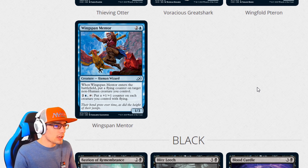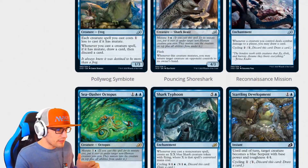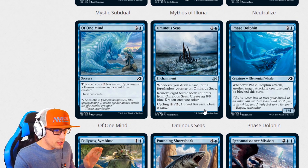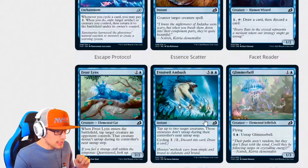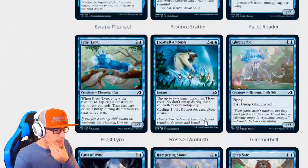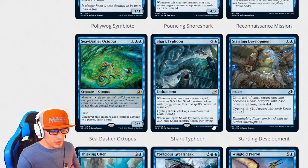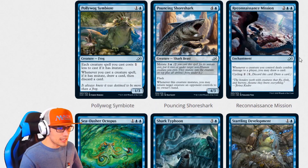That is blue in Ikoria: Lair of Behemoths. What are your favorite cards of the set? We've seen a lot of really heavy cards here. My favorite rare has got to be the Sea Dasher Octopus — by far. My favorite common might be Reconnaissance Mission, or it might be Polliwog Symbiont — it's got incredible value. So does Ominous Seas. As for bomb mythics — I don't think blue has very many mythics to choose from. There are no mono blue mythics in the set, so we're unable to pick from one. We do have lots of really good rares to make up for that. Voracious Great Shark is really good, Sea Dasher Octopus is good, but even Shark Typhoon — I have a feeling it's going to be really good.